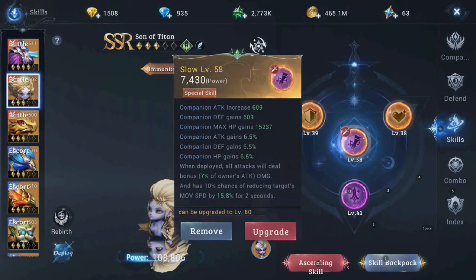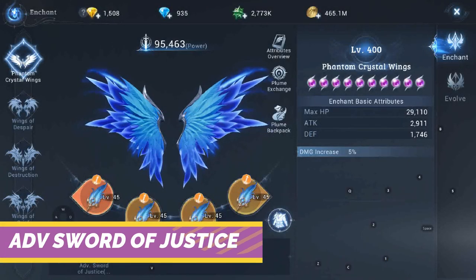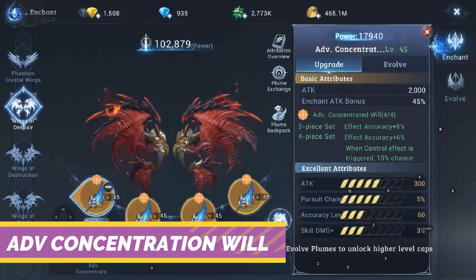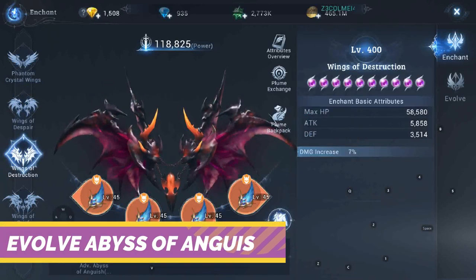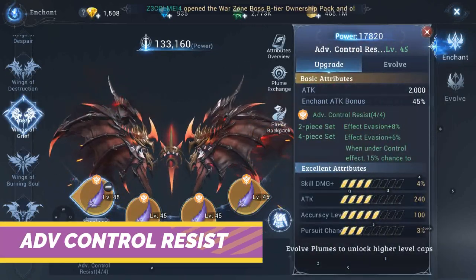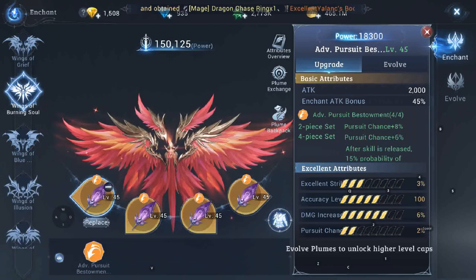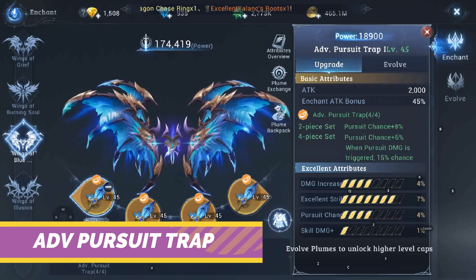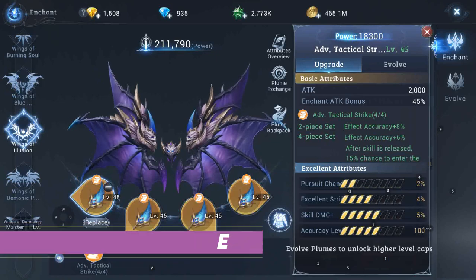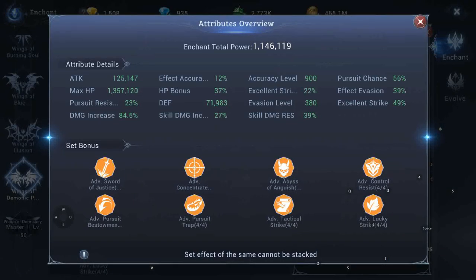Moving on to the wings plume — he is using Advanced Sword of Justice on the first wingset, Advanced Concentration on the second wingset, Evolved Abyss of Anguish on the third wingset, Advanced Control Resist on the fourth wingset, Advanced Pursuit Bestowment on the fifth wingset, Advanced Pursuit Trap on the sixth wingset, Advanced Tactical Strike on the seventh wingset, and Advanced Lucky Strike on the eighth wingset. This is the overview of the stats he has for the overall plumes on his wingset.